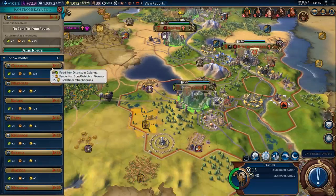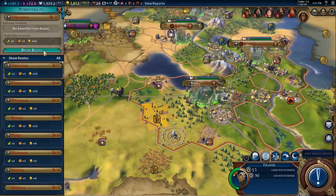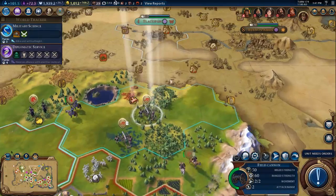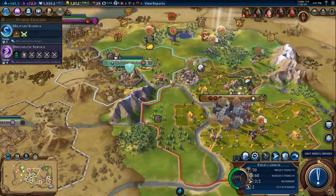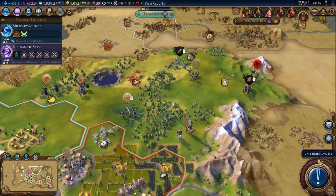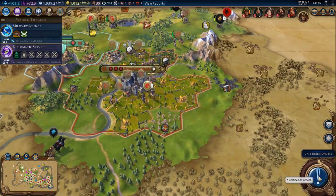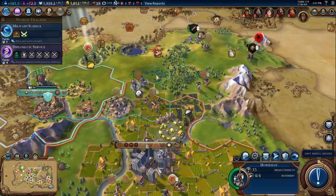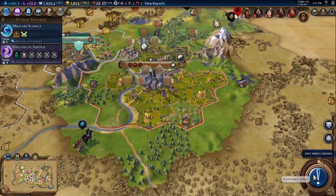Let's go to Golanus — we're going to begin the route. Another trader again to Golanus for the extra production. I wish I had these field cannons over by China. Unfortunately, I don't. We're just going to come back now — I think we've pretty much done what we wanted to do here, all we needed to do. So let's just fortify.